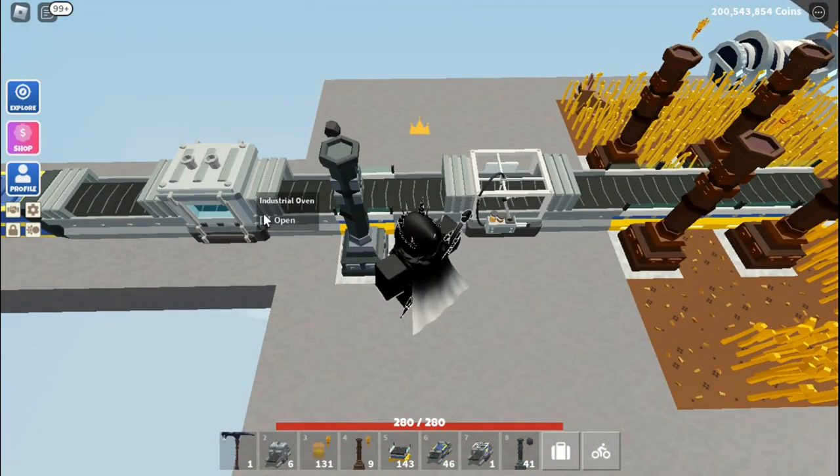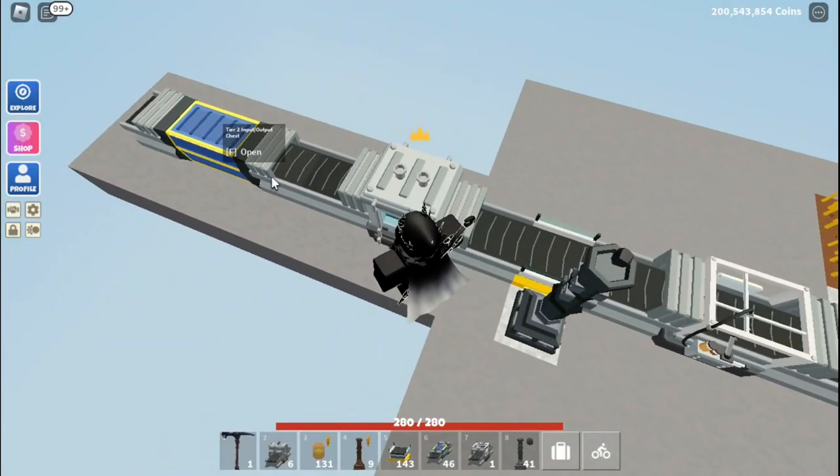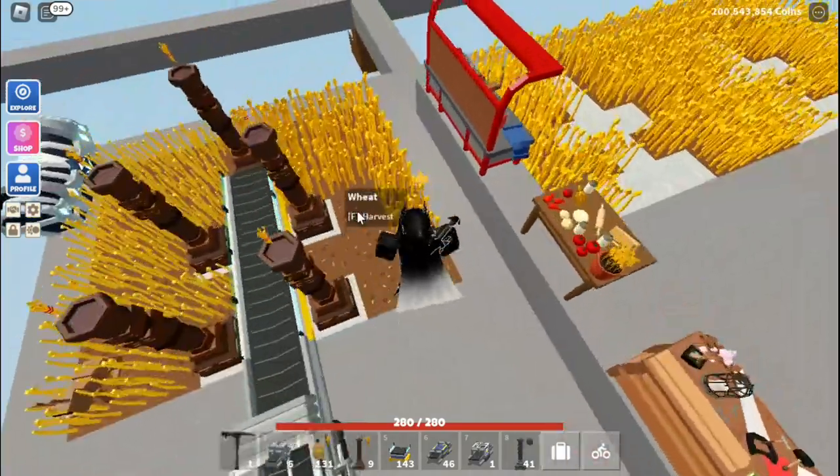Once that fills up it will turn into dough, go into the oven which we already have fuel for, and then go straight into our industrial oven. We will come back and check on that later in the video.